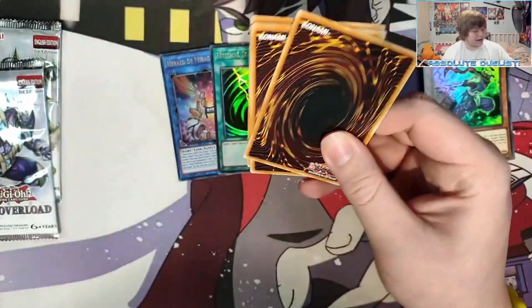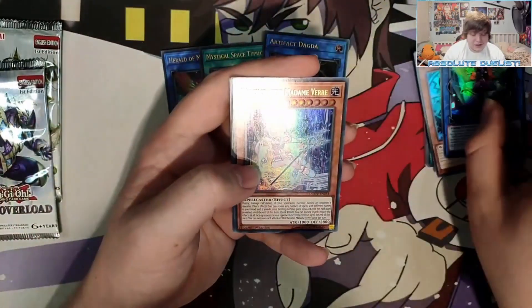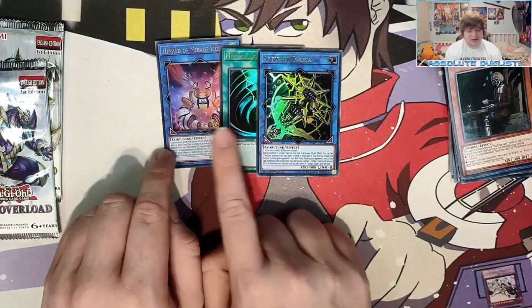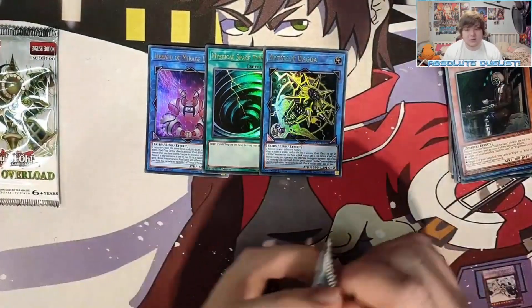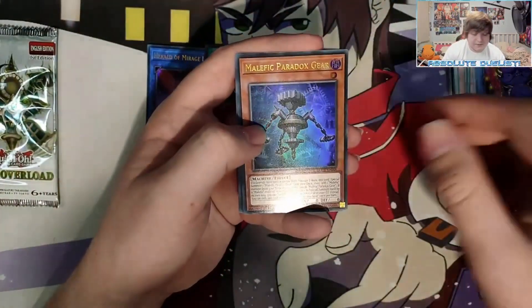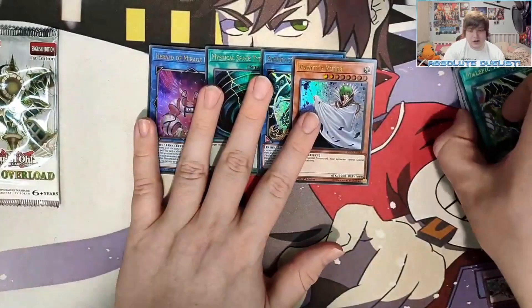Next pack, hopefully we get what we need. Artifact Dagda — another really good card if we ever get Artifacts, this could be really really useful, so that's going in the good pile. Abyss Actor - Hyper Director, Witchcrafter Madame Verre, another Dinomischus, and a White Mane. So far from the useful packs we've got Herald of Mirage Lights, Mystical Space Typhoon, and Artifact Dagda. I'm really hoping we can still get a Compulse, Dinomischus, Impermanence, Phantasmae, or Vanity's Ruler.